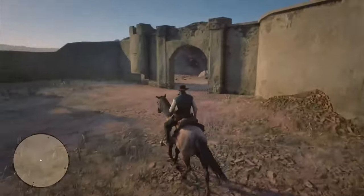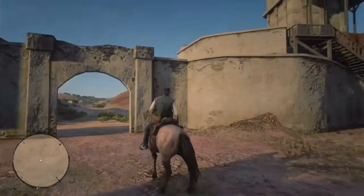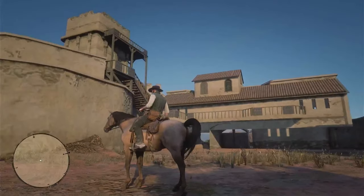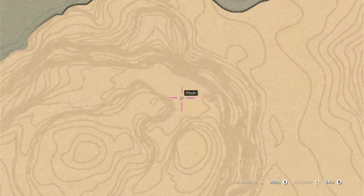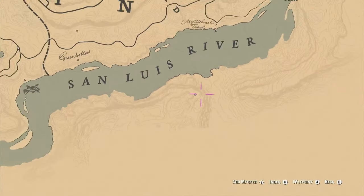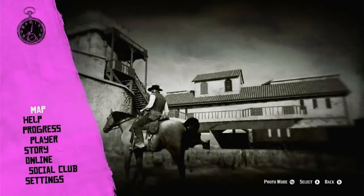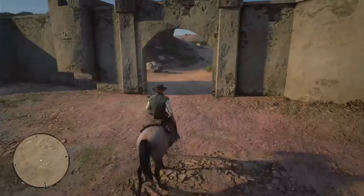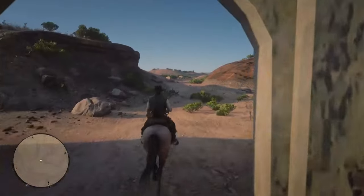I really wish Rockstar would have continued on and put out a DLC for this, but here it is — the structure sitting up here on top of this cliff side. If you're looking to get onto this side of the map, please check out my other videos on how to get over here and how to get back to Guarma. I appreciate everybody checking out the video and I hope it helps!